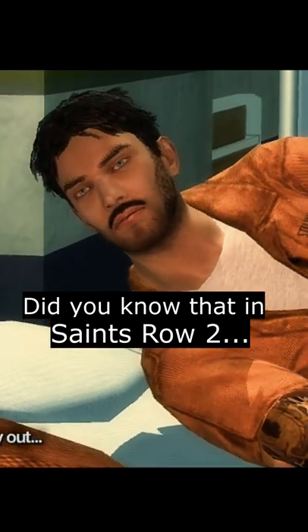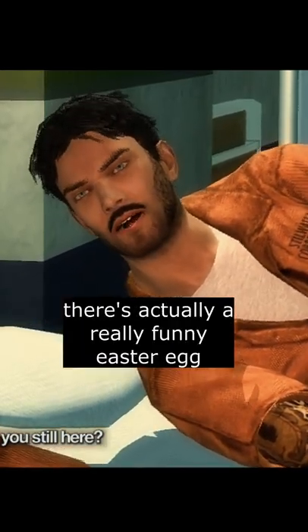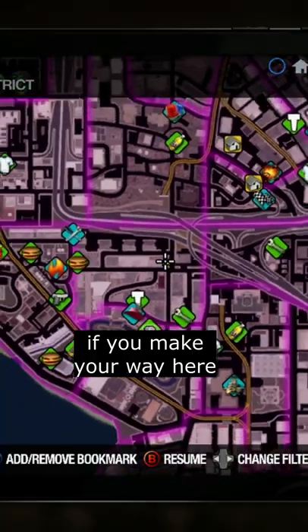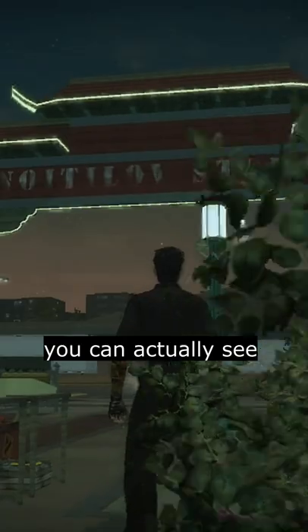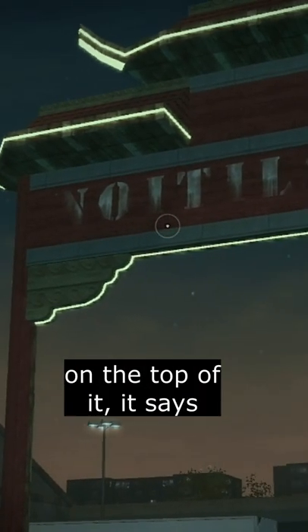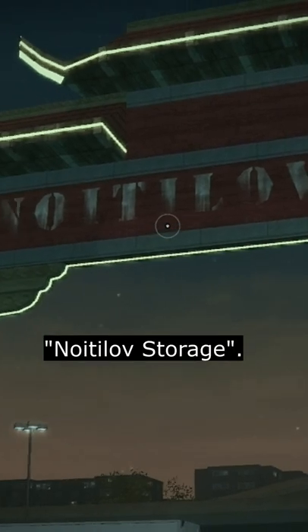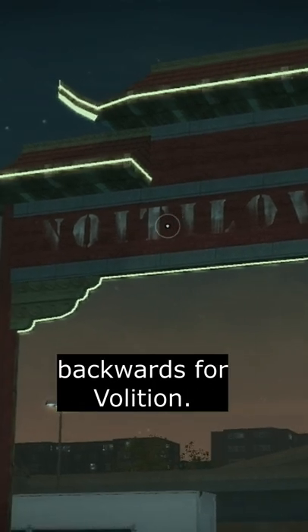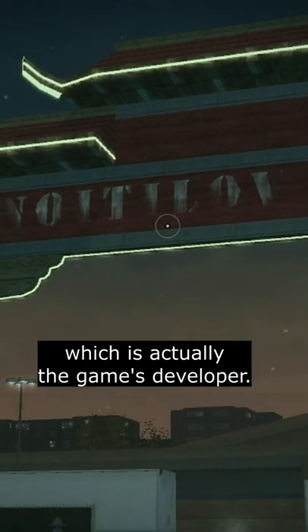Did you know that in Saints Row 2, there's actually a really funny easter egg at a certain area in the Chinatown district? If you make your way here on the map, you can actually see this giant looking architectural entrance gate. On the top of it, it says Noitalov Storage. This is actually really funny as Noitalov is actually backwards for Volition, which is the game's developer.